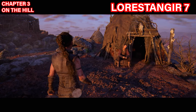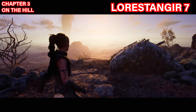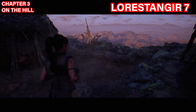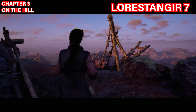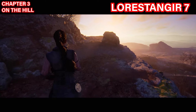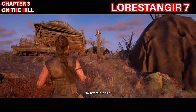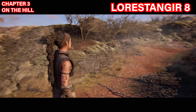The seventh Lorestangir is at the chapter three 'On the Hill' checkpoint. After talking with the NPC, head back past the hole you came up from when you passed the giant. Keep going — you'll see a wooden contraption — and follow along this fairly long one-way path. At a certain point take a left and the Lorestangir will be right up ahead. Focus and collect it.